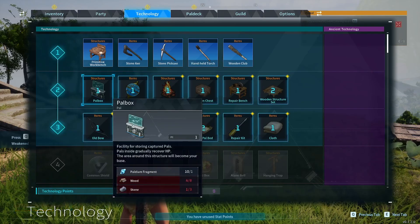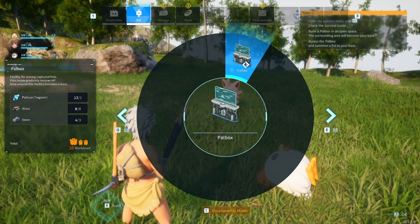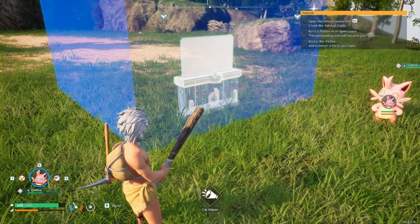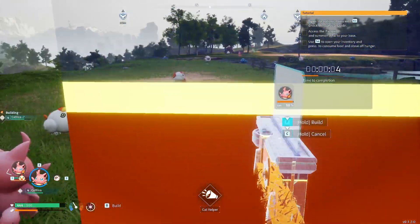You've also got technology points. These can be used to unlock technologies — shocking. Most importantly though, build a PC and focus on upgrading it. This isn't a joke. Actually build a PC. It's going to be massively useful.